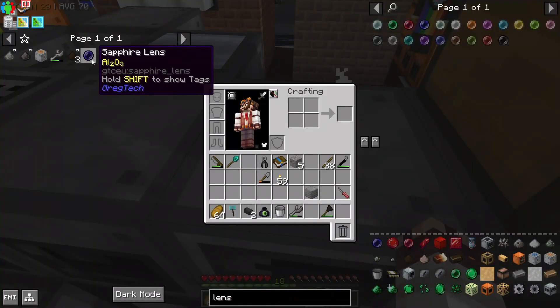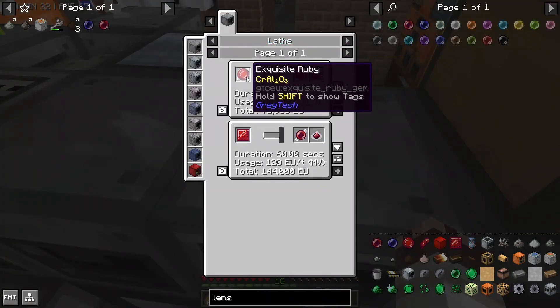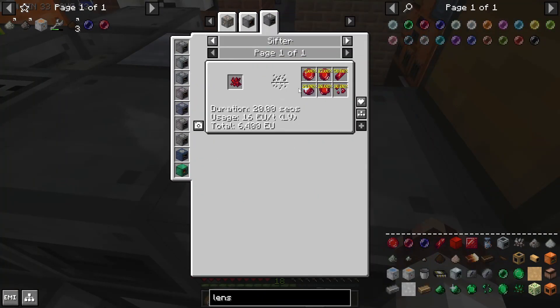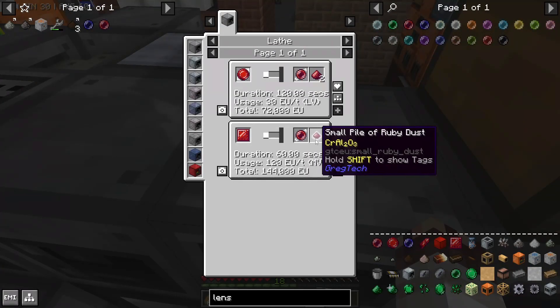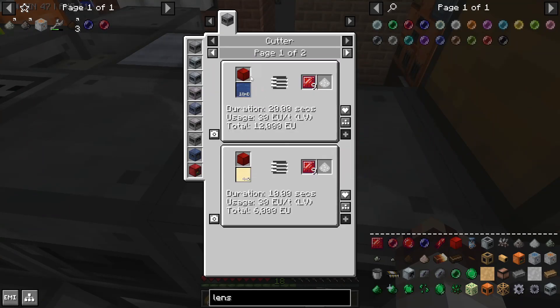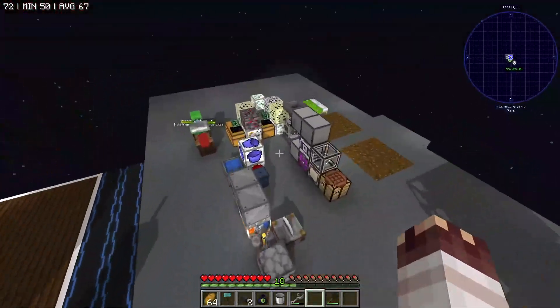We need two other lenses, the sapphire lens and the ruby lens. We can get each of them using an LV lathe, but we need the exquisite gems, which require the whole sifting process. But if we have an MV lathe, which it so happens Arch is making right now, we can use plates, which come from cutting blocks, which you can do in LV. So I'm just gonna go run over and get those blocks.